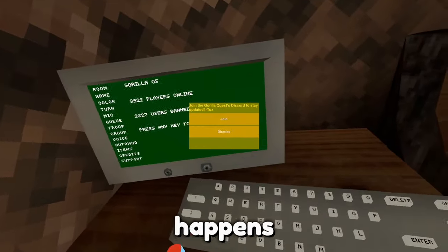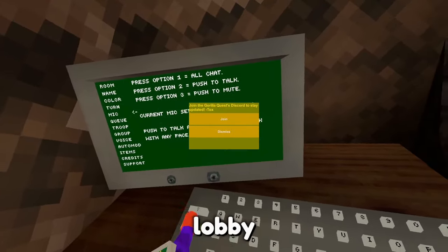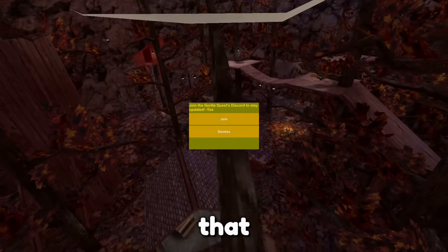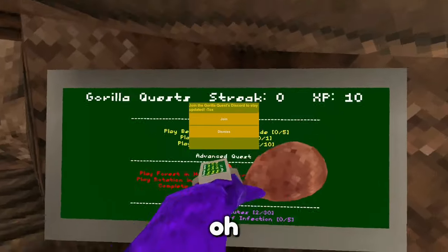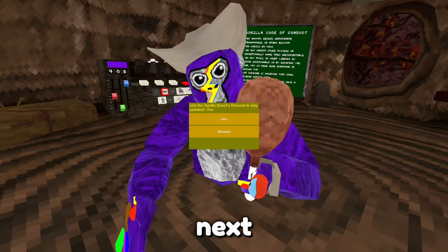Let's just see what happens when you complete a quest. So let's go to a minigames lobby. Okay, custom sound effects — I like that. Oh okay, we're the only one here. Oh, we completed a quest. It's for one second. Let's move to the next mod.